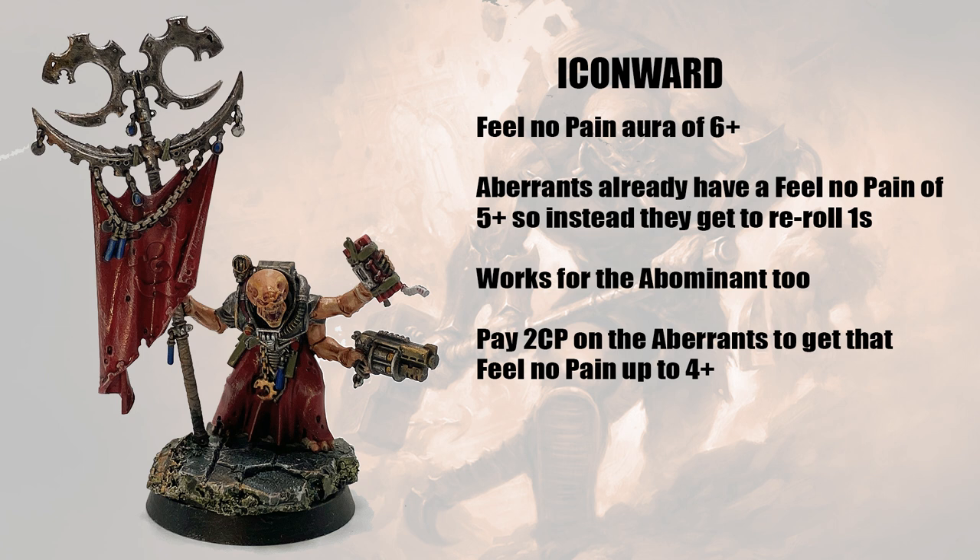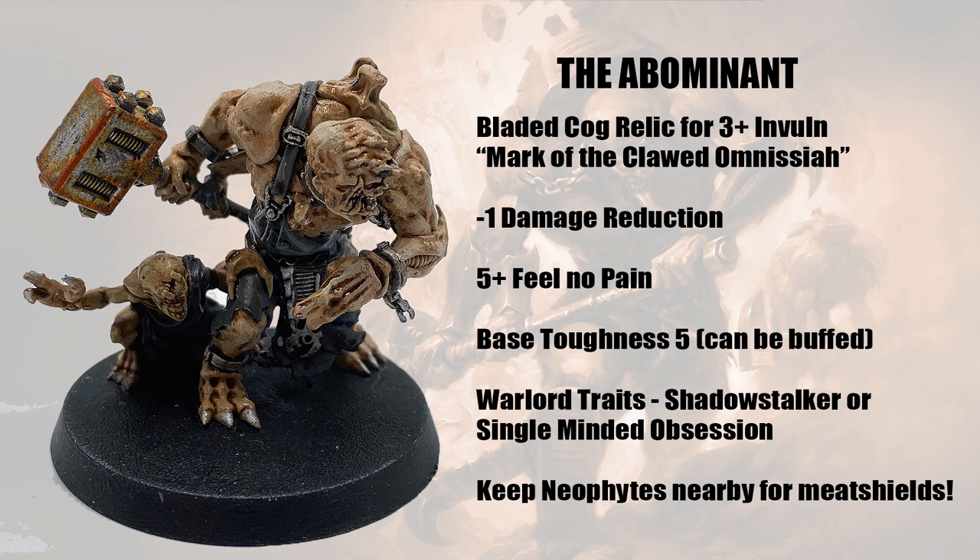If your big attack is going to take place in turn two, that gives you time to settle both the Abominant and the main squad of Aberrants with the buffs they need. Next, the Icon Ward — he gives all your Aberrants and Abominants a reroll ones bonus to their Feel No Pain, so if you want to make them stick around after their first fight, this is really nice. He needs to be up at the front of the action. Take it or leave it — he's not exactly essential, they can make do without.